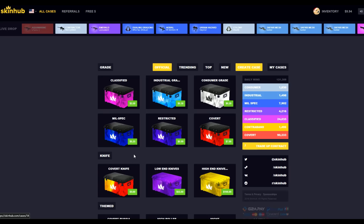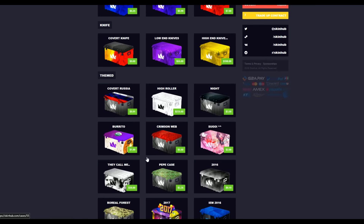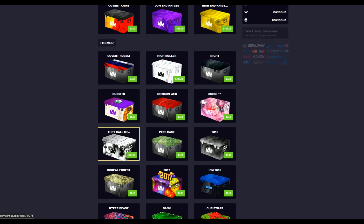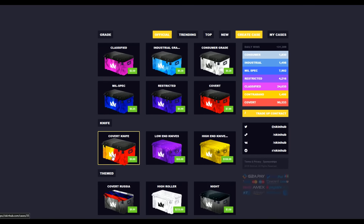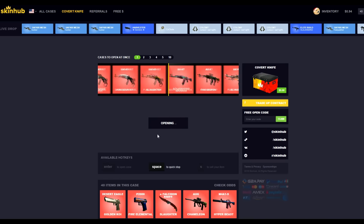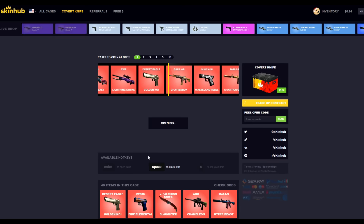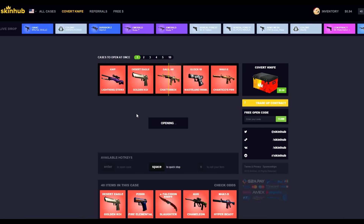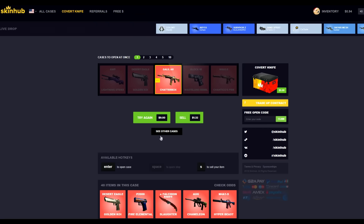One thing I do like about this site is if you can't get that specific skin, you can trade it for a different skin of around about the same value. So I might be able to get myself a sick knife — fingers crossed. Let's open another one of these — and the luck's gone, got a Galil AR Chatterbox. I'm still buzzing about that mega profit we just made.